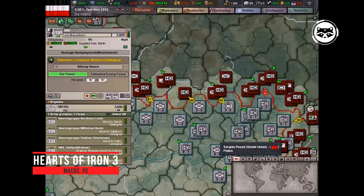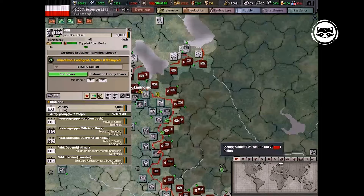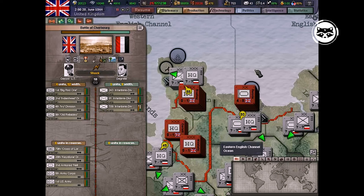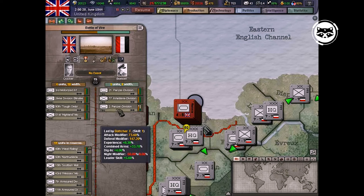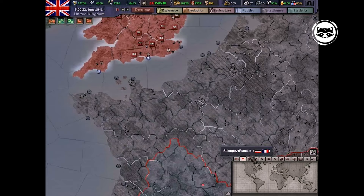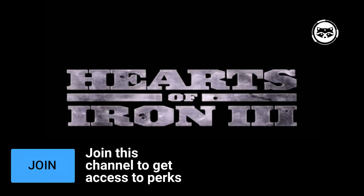Hearts of Iron III fits in a relatively short period of time, from 1936 to 1948. But during this time, you will be able to completely redraw the map of Europe, and maybe the world, and it is not at all necessary to play for the main figures in the Second World War. The project is distinguished by amazing attention to detail and is a visual historical guide to the events of this period. The military operations are so massive that you need to resort to the help of AI, although in the most critical areas you will have to take matters into your own hands. Another reason to download the game is an extremely detailed technology tree, which can be used to track the entire path of development of technology and theories of military operations.